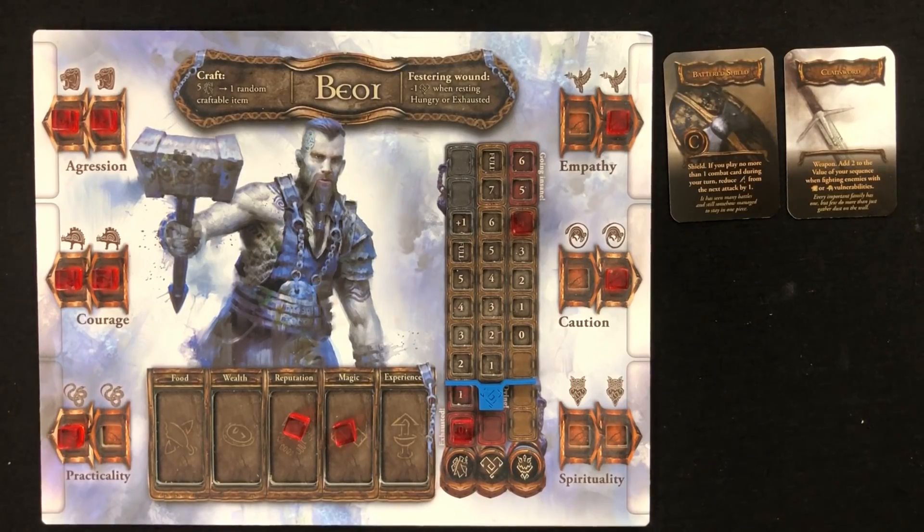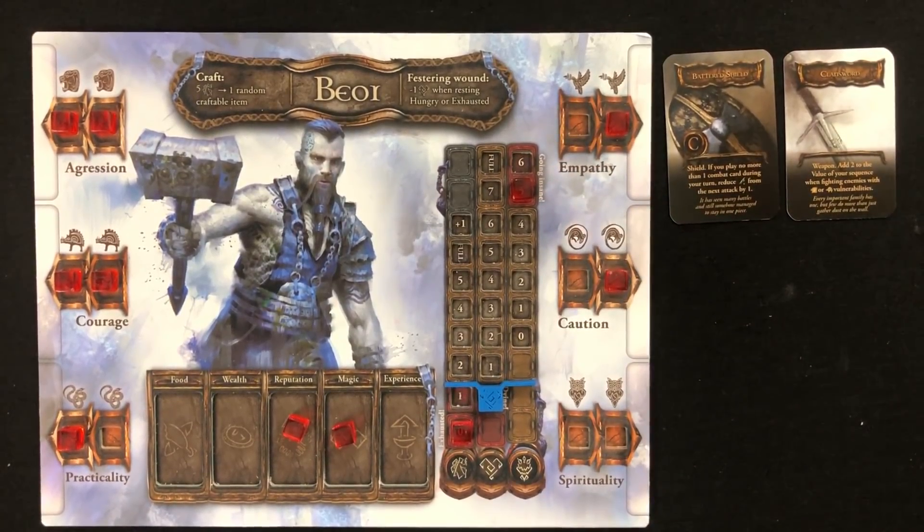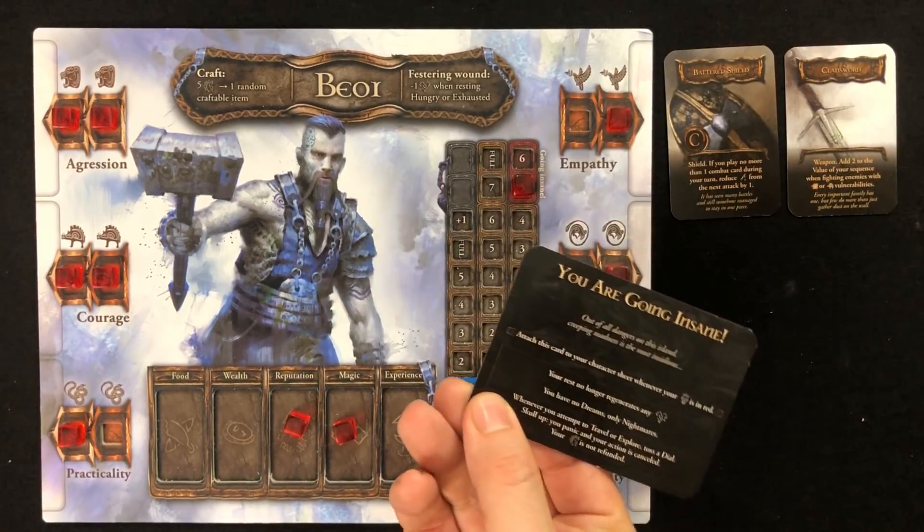But let's just say you're not dying. Let's say instead that you're scared out of your mind. If your terror level ever reaches the red zone, well, that's just you going insane. At which point, you'll get one of these cards, which informs you of the specific circumstances associated with your present condition. For one thing, you won't be regenerating health when you rest, but that's probably due to all those nightmares you'll be having. And if you ever try to travel or explore in this fragile mental state, you're going to have to flip a coin to see if you freak out and lose your action altogether. So please, try your best not to lose your sh**. It's for the best.